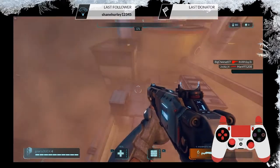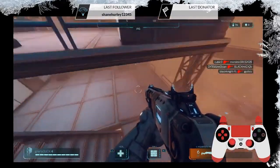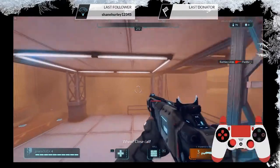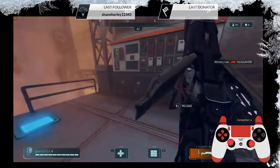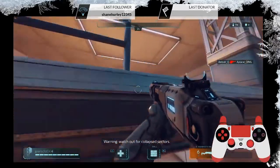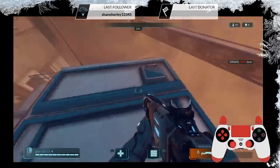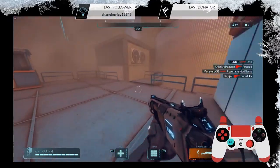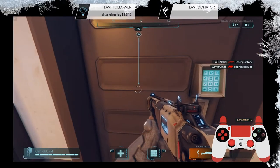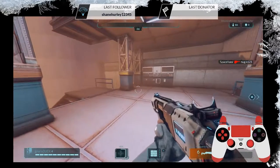Spotted someone — I can hear him nearby. Found him and engaged. We're both bad at this! Noticed you can climb in this game — that was so cool. He ducked into a building. There seems to be a secret door situation — how do you open doors? Accidentally pressed something I didn't mean to. This is weird.